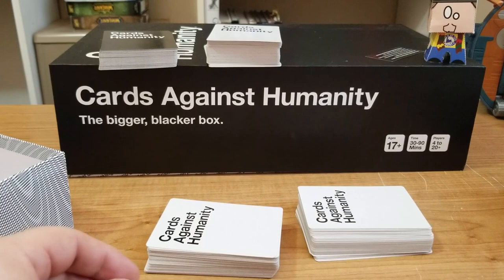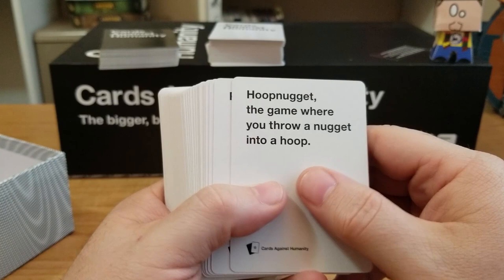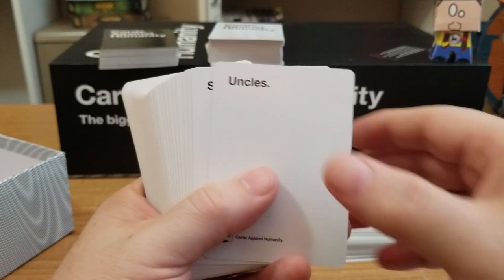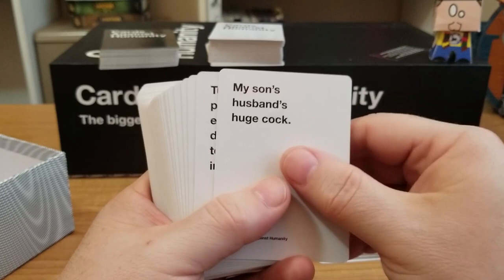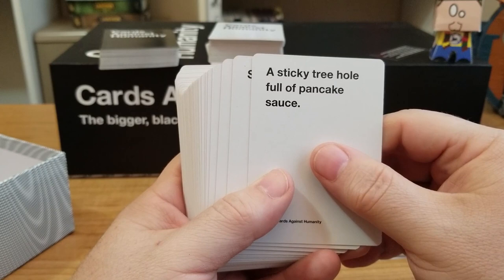Pile number two. 'Clearly asking for no cucumbers in my salad, and yet here we are.' 'Hoop Nugget — the game where you throw a nugget in a hoop. Pretty self-explanatory.' 'Piss in me pants.' 'Baseball that screams every time it gets bounced.' 'Uncles.' 'Sandwich.' 'Turning poor people against each other so they don't pay attention to economic equality' — working well in the states. 'A sticky tree hole full of pancake sauce.'